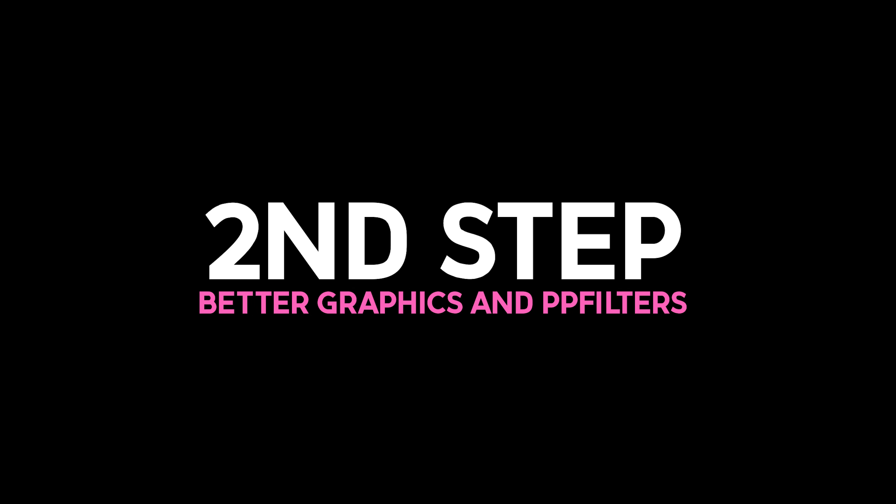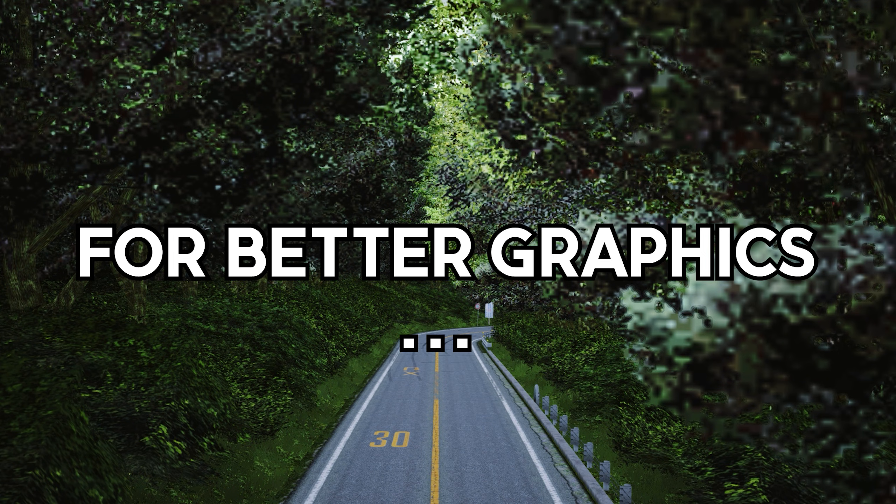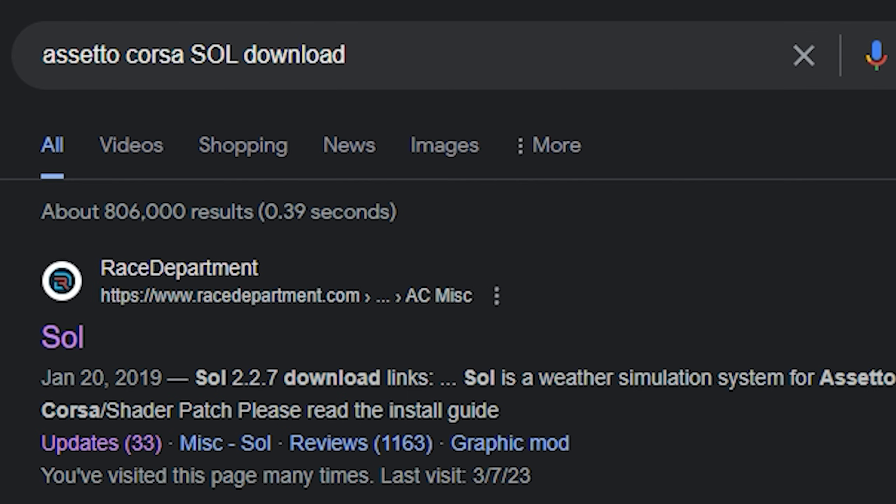Since the game came out in 2014, it's going to look very, very old. The graphics are not going to be anything like what you see in YouTube videos. For that, you need to get SOL and some PP filters. PP stands for post-processing. So let's head to Google and write Assetto Corsa SOL download, and you'll get to this website with SOL.